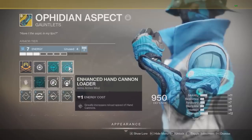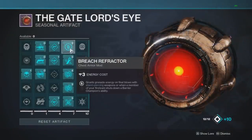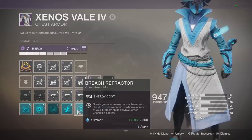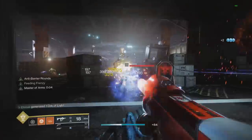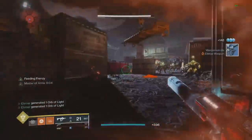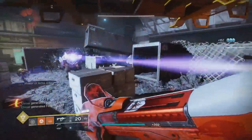Moving to the fourth column — all chest armor mods. First one: grants grenade energy on final blows with shield-piercing weapons, or when a fireteam member shuts down a barrier champion's ability. This pairs really well with Recluse with anti-barrier rounds. It costs three energy on your chest piece. Every single kill with Recluse gives me a slight portion of my grenade back — roughly 10 to 15 kills to get your grenade fully back, which is actually pretty quick.